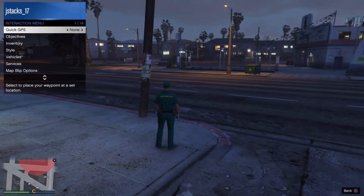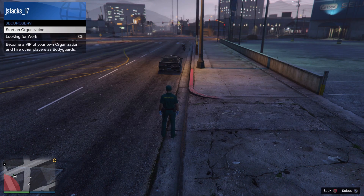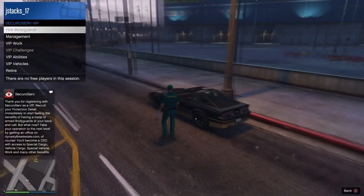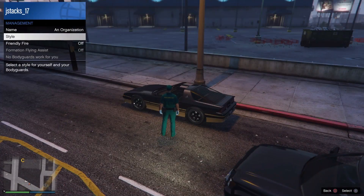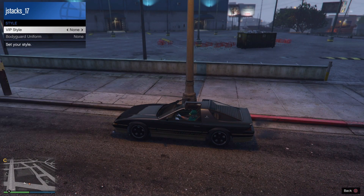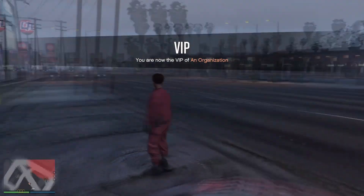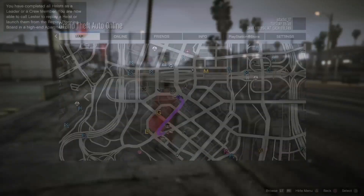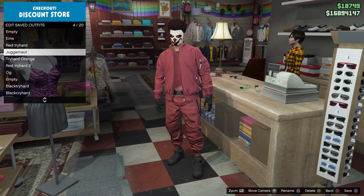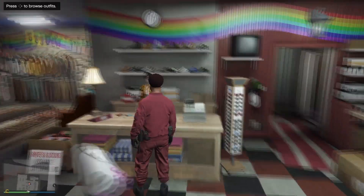We spawned back in with our belt outfit. Open up the interaction menu and register as CEO/SecuroServ. Open up SecuroServ, go to management, go to style, and enter the vehicle. Wait for the vehicle to start, then switch it one time to the right, one time back to the left. As you can see, the belt merged onto it and we have our invisible chest. Head to the clothing store, hit right on the d-pad, and save it over red try hard 2.